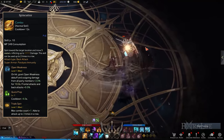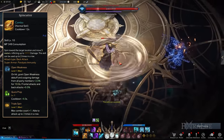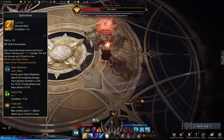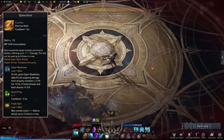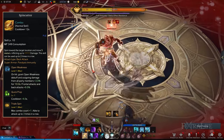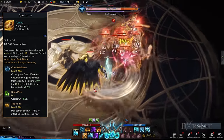Spin Cutter: A gap closer that allows you to spin towards a group of enemies 2 times. To increase the number of spins and therefore the Spin Cutter's damage, you should pick the Triple Spin tripod. The other good upgrades to choose from are Open Weakness and Quick Prep. These improve the damage dealt by everyone in the party for several seconds and all of their frontal and back attacks, as well as reducing the cooldown period of the skill itself.